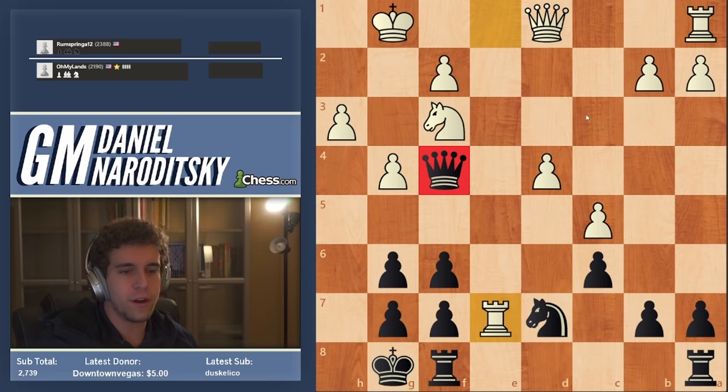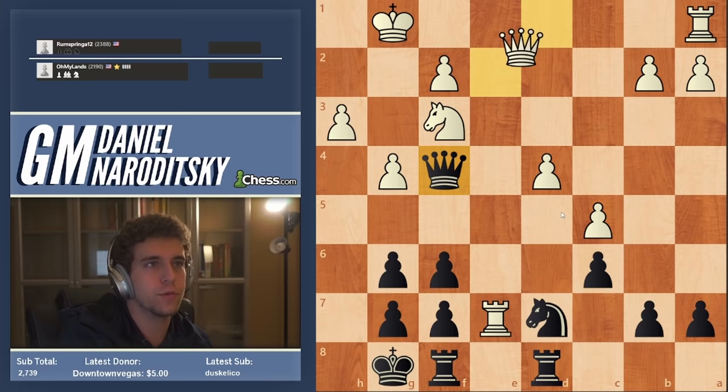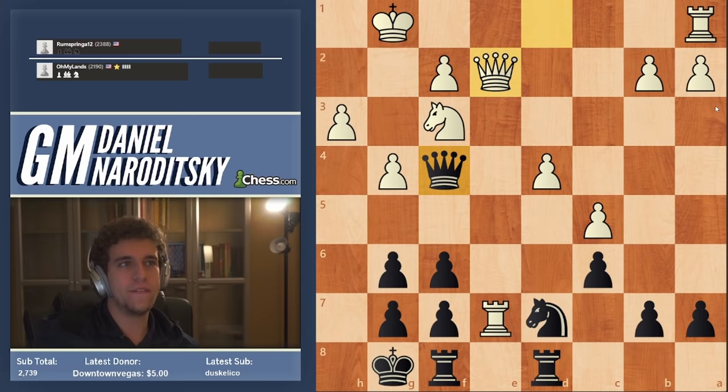Bishop takes f4, queen takes f4, and that problem outweighs my very powerful queen on f4. I thought the queen would somehow compensate for the bad knight, but it actually doesn't. The computer still doesn't show a big advantage for white — a5 is the top move. Apparently I made a brilliant move; I don't know how I found that.